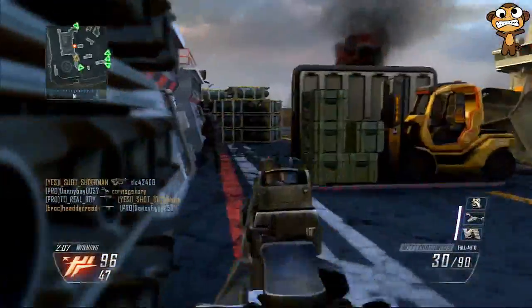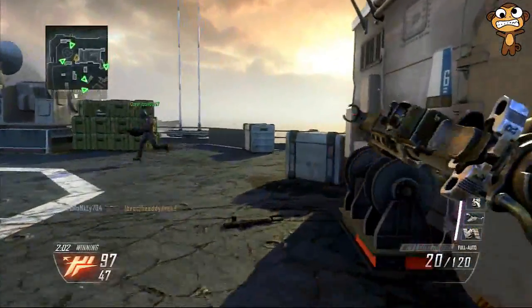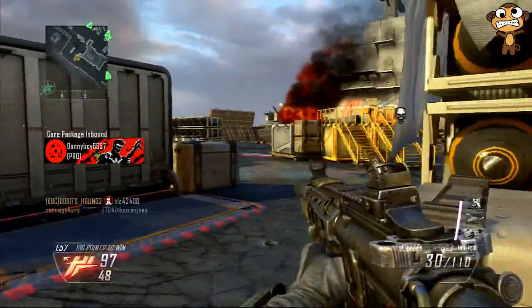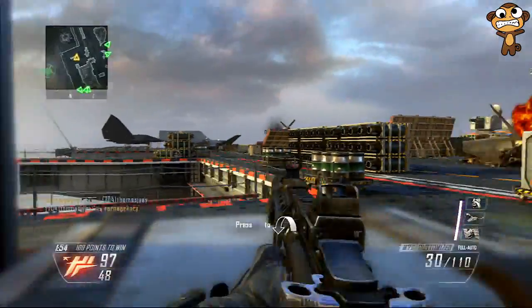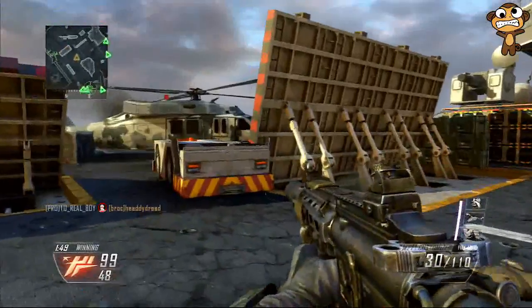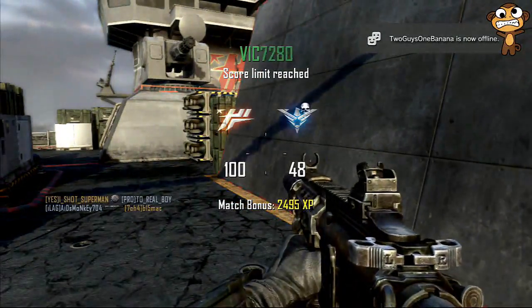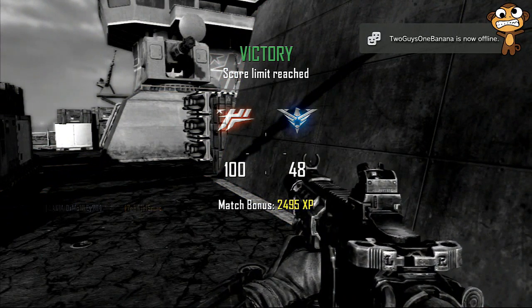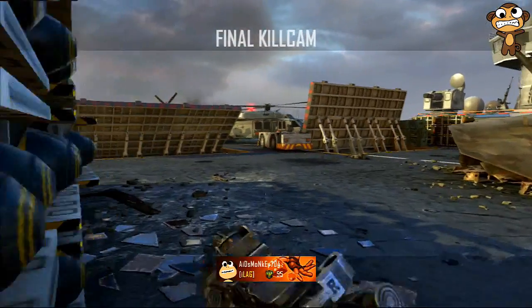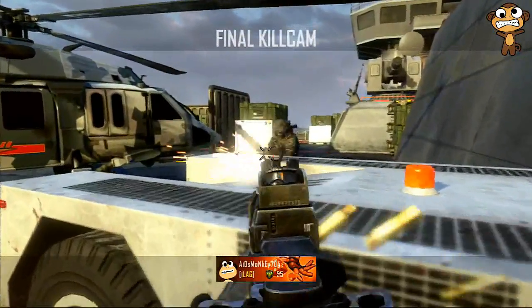I notice my teammate gets killed, post up, kill the guy, take his tag, and I'm back on the hunt. I notice the tag count is at 97 and I know nothing else major is going to happen — maybe an Orbital at best. I know they're spawning around this area, and what happens — I get the final kill to close out the session. Guys, thank you so much for watching. This was Ultimate Gamer number six on Carrier for Black Ops 2. This is Monkey, signing out — till next time, peace.